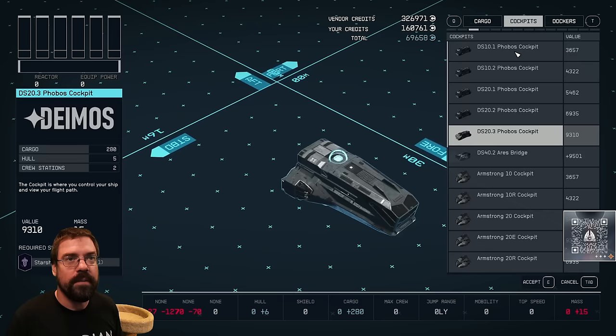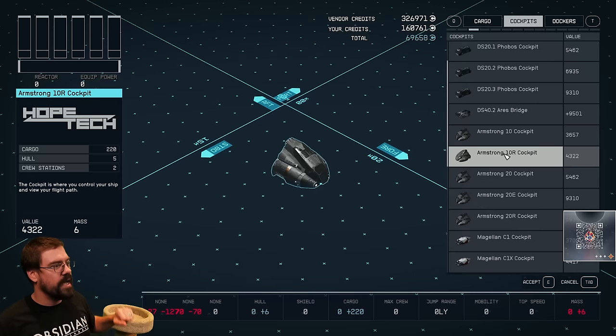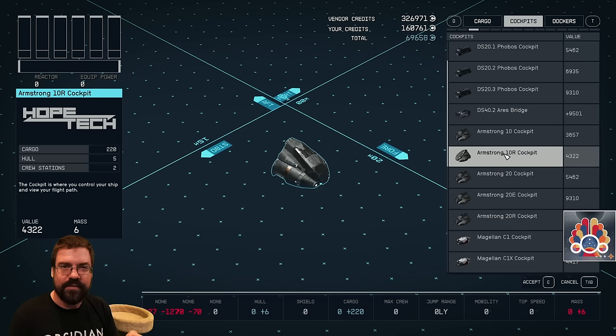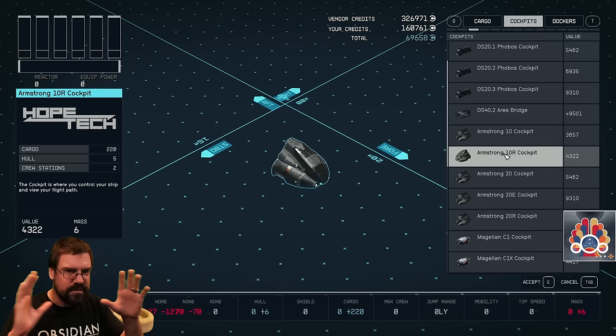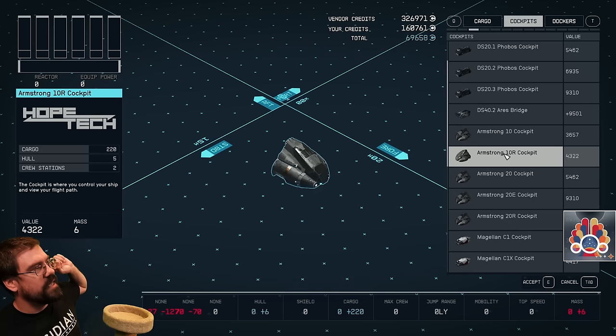Going back to the cockpit, we'll just pick a regular cockpit. All the stats for the items appear on the right side — these vary per manufacturer and component. The first one you're going to look at is cargo, which is how much that piece can hold. Then hull, which adds to the girth of your ship. Crew stations is something else as well. At the bottom you have value and mass, which are also very important.